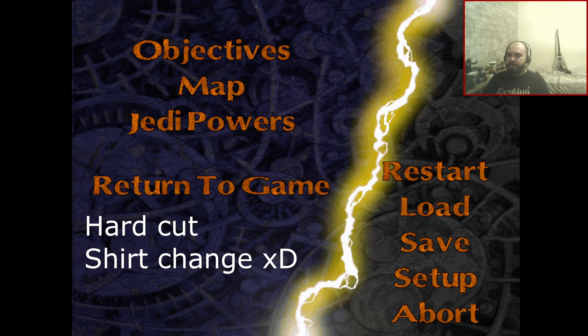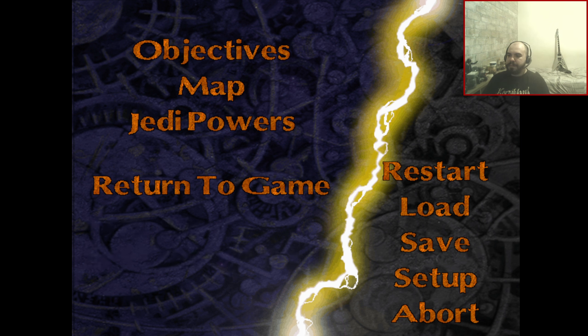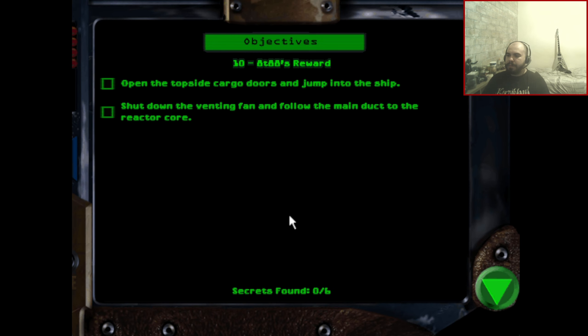Let's take a look at the objectives and see how many secrets we have to find this time. AT-88's reward: open the topside cargo doors and jump into the ship; shut down the venting fan and follow the main duct to the reactor core. We're still looking for AT-88, who apparently boarded this ship, and we're going after him to find the map to the Valley of the Jedi, which is inside his head. We only need to find 6 secrets this time — comparing to the other level which was 10, that's not that much. They're quite easy to find. So let's get on to it.